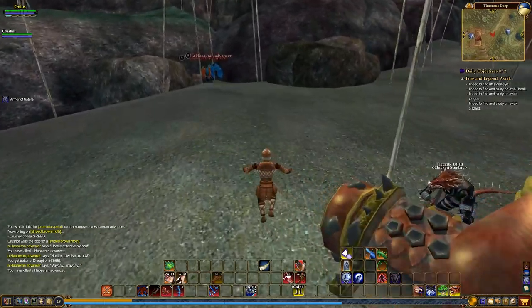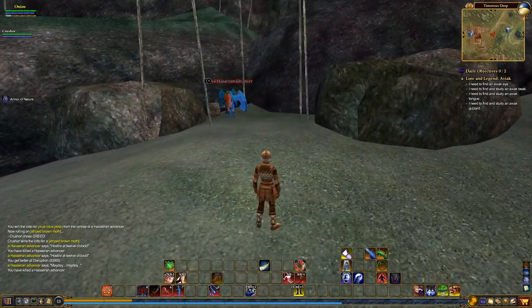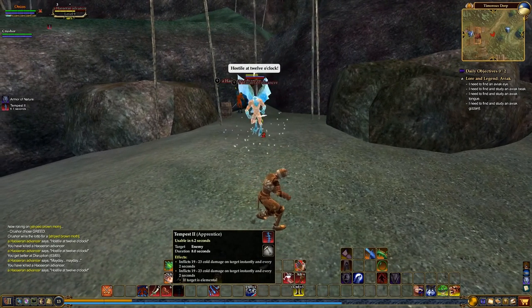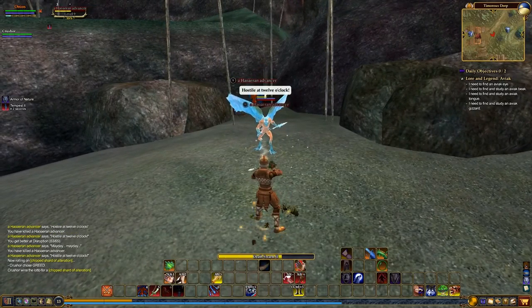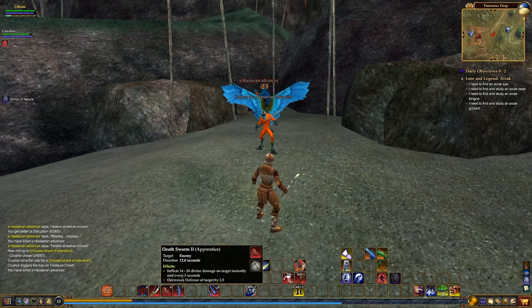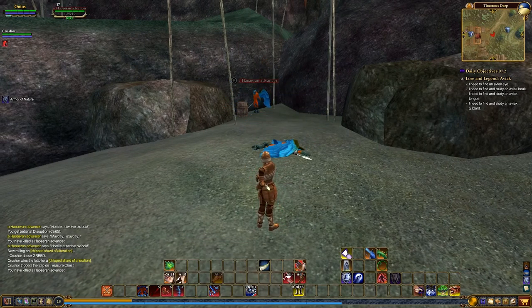It basically stops you from getting a level 1 character going to the broker with a bunch of platinum, buying the pieces, and finishing off a level 50 quest at level 1 without doing any work. It gives you those invisible requirements so that regardless of how much money you have, you still physically have to go out to the location and finish the quest off. There are some creatures that don't have a lower-level counterparts, so you'd need a higher-level player to help kill them while you're grouped.